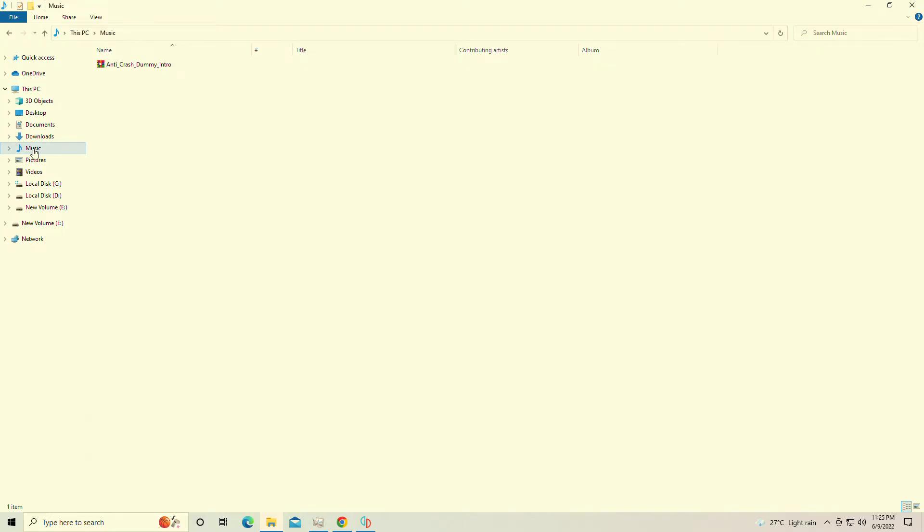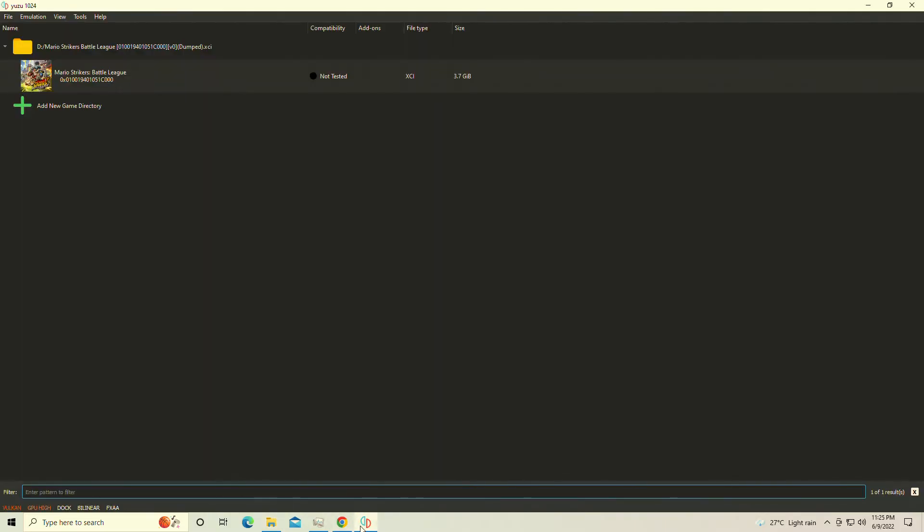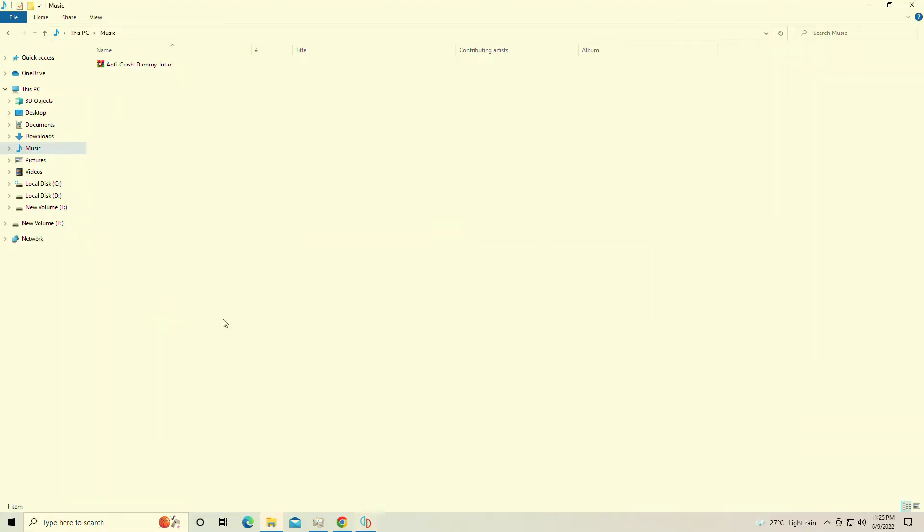So when we launched up the game, we realized we got into an error where it didn't even come up with an error message. It simply went to a blank screen because it seems that we're having an issue with the intro file not loading in. There's a simple fix for that.